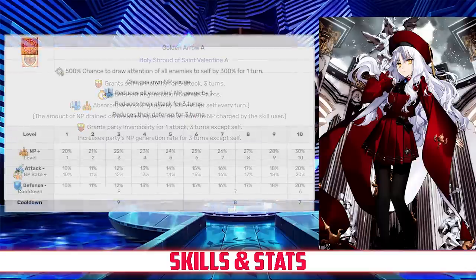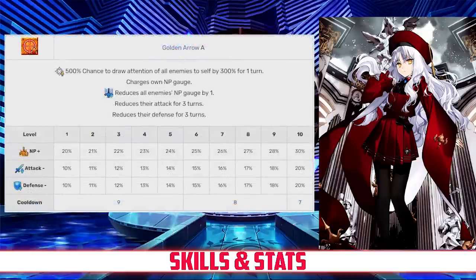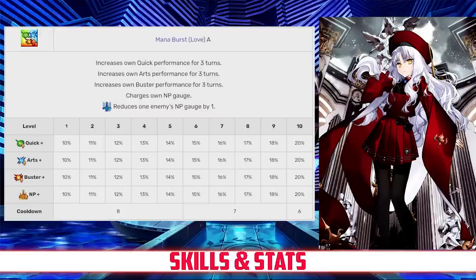Her second skill is Golden Arrow, rank A. This skill grants Karen a 1-turn taunt and charges her NP gauge between 20 and 30%. It also reduces the enemy's NP gauge by 1, and reduces their attack and defense for 3 turns between 10 and 20%, all depending on level. Her last skill is Mana Burst Love, rank A. This skill increases her Quick, Arts, and Buster Card effectiveness for 3 turns between 10 and 20%, and charges her own NP gauge between 10 and 20%, all depending on level.